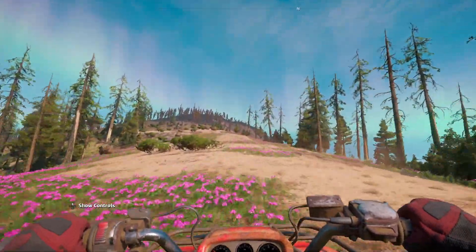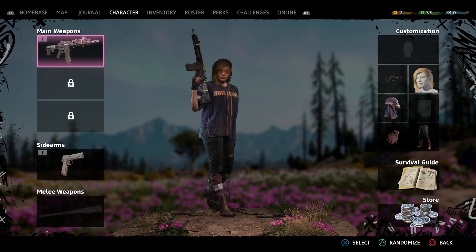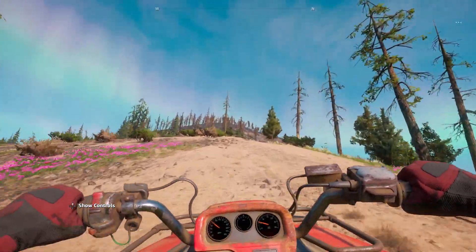Drop us a like below if it helps you out. To unlock the wingsuit you need to get the perks — head over to the perks and select Skydiver, and that will give you the wingsuit. To get perk points you need to rescue people around Hope County, and you'll kind of just bump into people along the way to get enough right at the beginning.